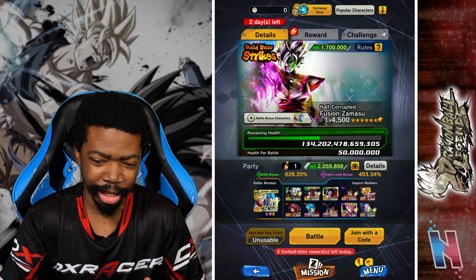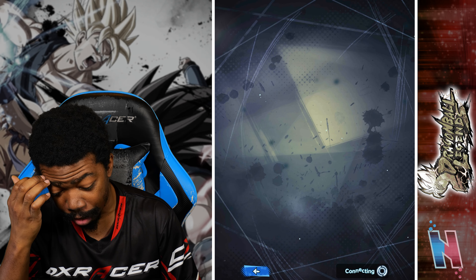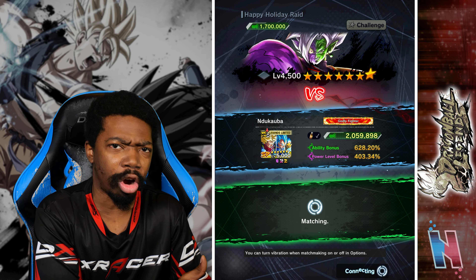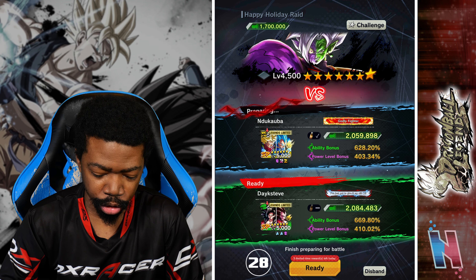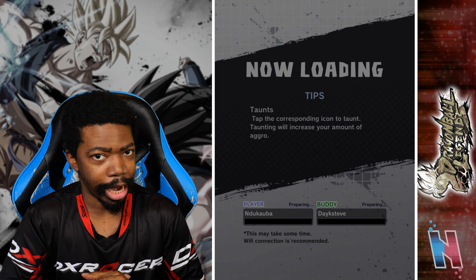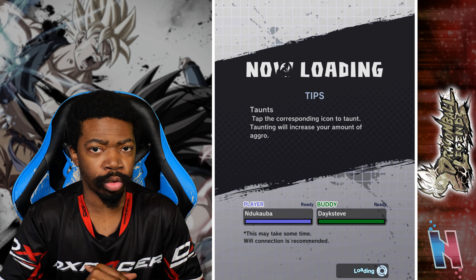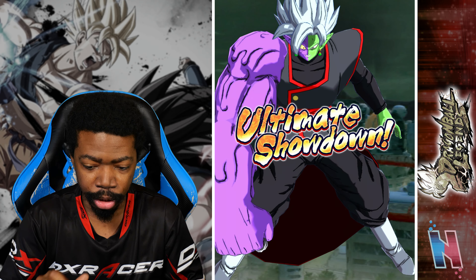I'm just going to be using Trunks and Vegeta to make things easy. This should go by relatively quick. Remember, this is the raid where you just have to knock down the boss's health bar all the way. Seeing that this is limited, make sure you do this as quickly as you can, because once the boss is down, the boss is down. There's only a few days left, so farm as much as you can to get those rewards. The regular Fused Zamasu raid is still up for a few more days, but this one is going to go away pretty quick.